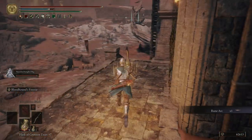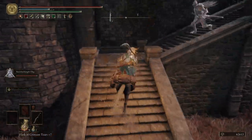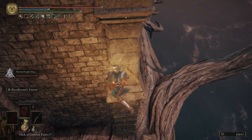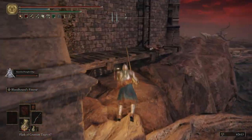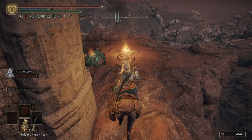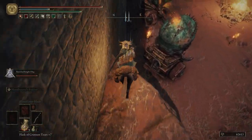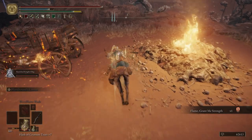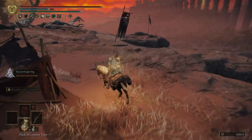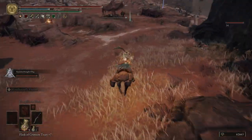Grab ourselves a Rune Arc. We don't want to go down there just yet — we actually want to come up here and go around. Over by that bonfire are some Smoldering Butterflies if you want to grab them, but it's pretty risky with both of these guys right here. So what I'm going to do is hop down here and grab this: Flame, Grant Me Strength. This is a really cool spell — it will boost our physical attack and our fire damage. We'll be using that a little later; it actually goes well with our Bloodflame Blade.